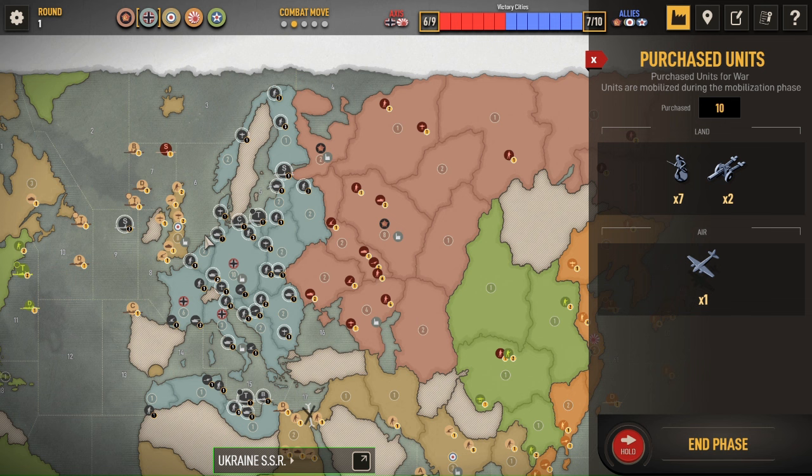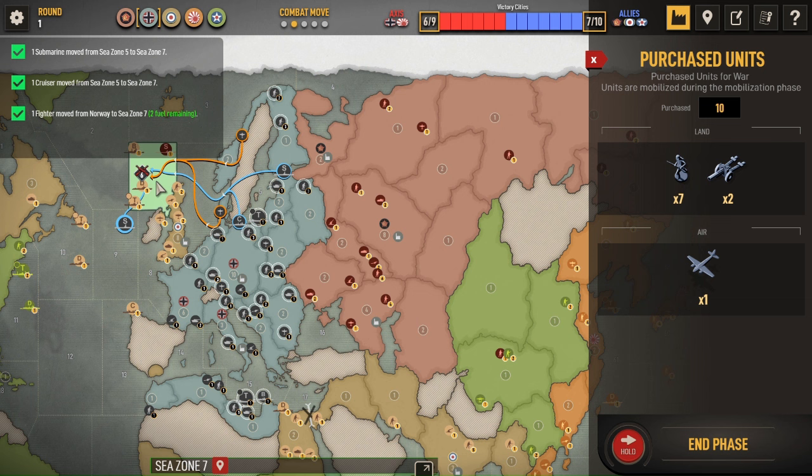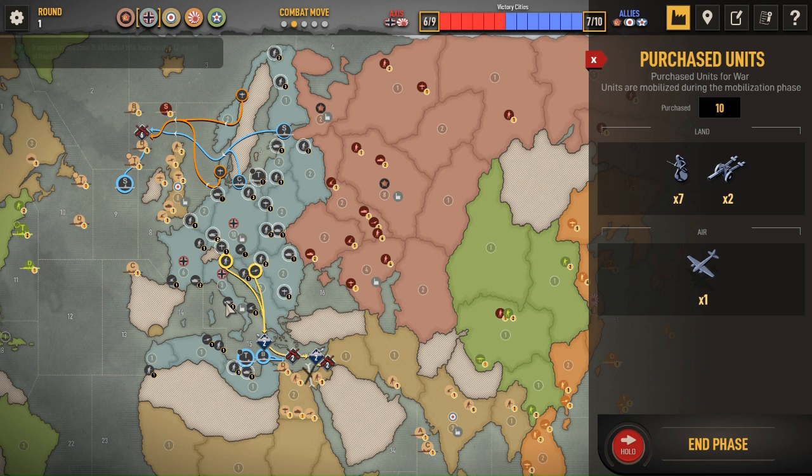If I take out the anti-aircraft gun and add a tank, the attacker profit goes up to about two — so I'm going to keep the AA gun. My buy is seven infantry, two artillery, and a bomber. The artillery will give the infantry more offensive power. I'm going to send six to C-Zone 7. This will help ensure I really clear out C-Zone 7 with about 97% odds. The battleship will attack the destroyer, bringing over infantry supported by artillery, attacking Transjordan to close up the Suez Canal. I'll bring four infantry and a tank, and one fighter, risking it against the AA gun.